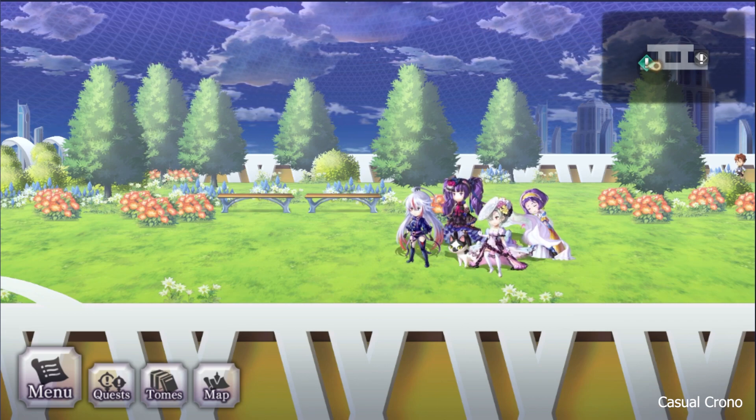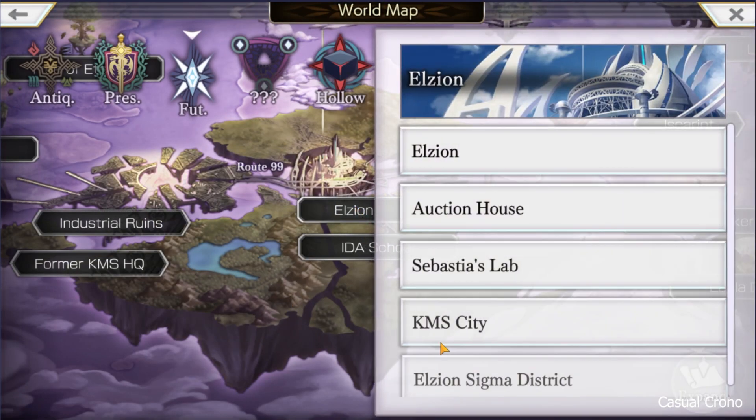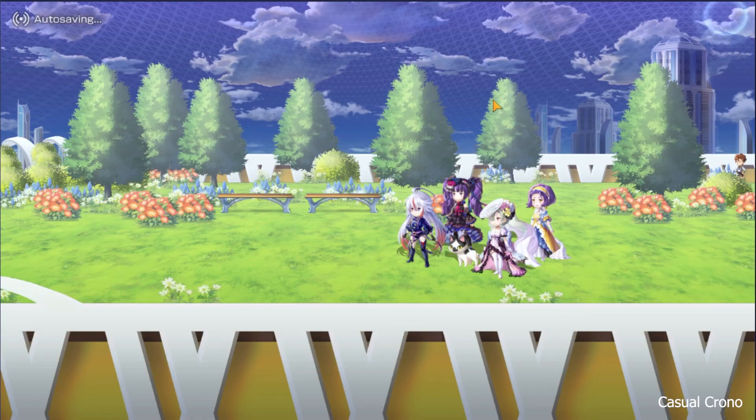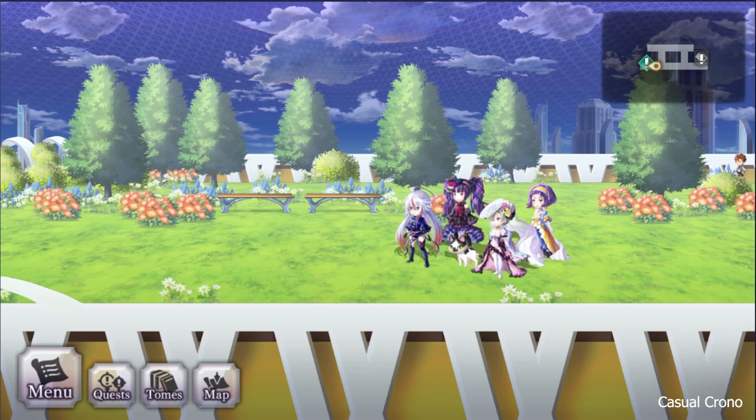Patel is located in the IDA school, L block. And you have to go up to the top of it to reach him, the Sky Park area.